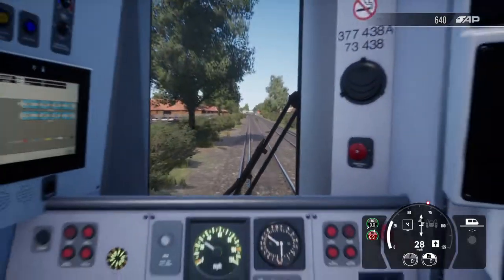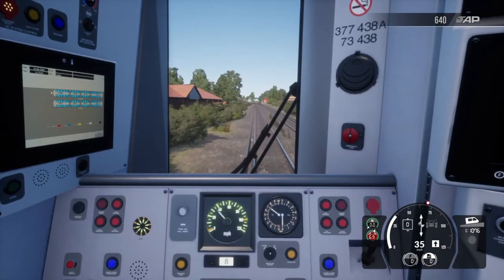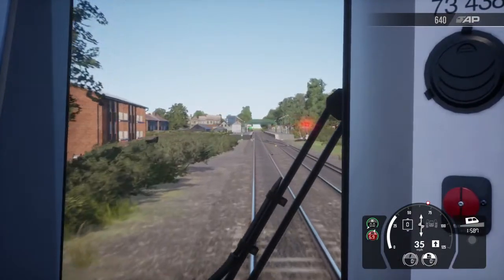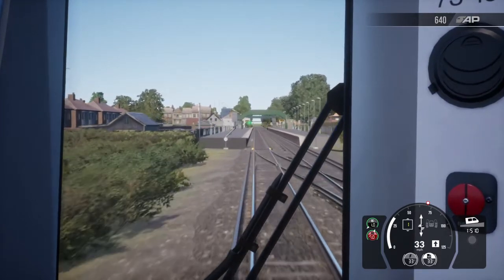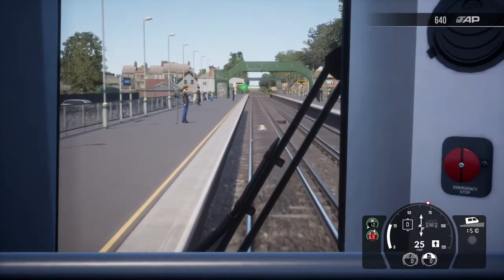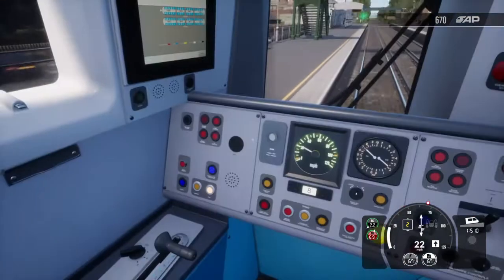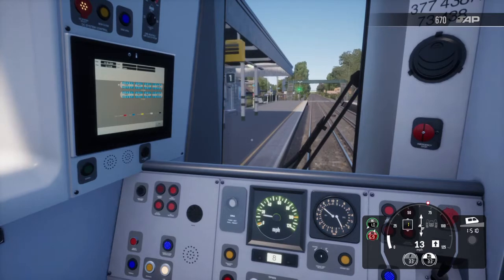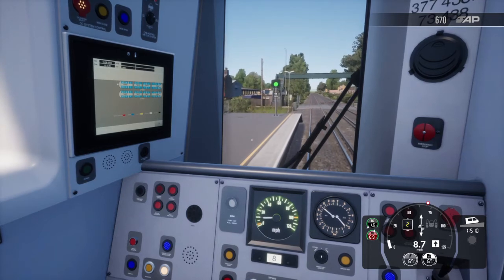Right, as we pull up to Hampden Park station, we've finished with the danger signals. There should be an AWS ramp somewhere down here for the TPWS front for the signal going the other way. Here's our AWS ramp — and 'bing' — because that signal is green, the AWS sunflower has now switched off.